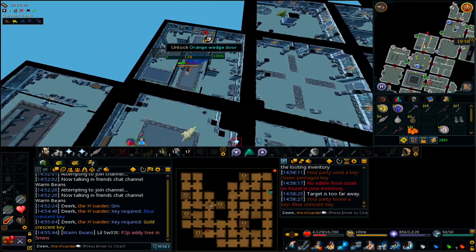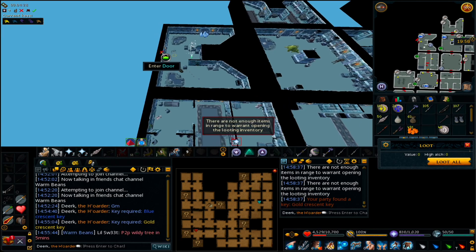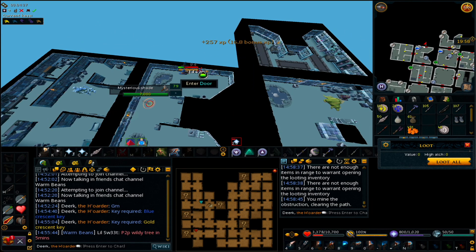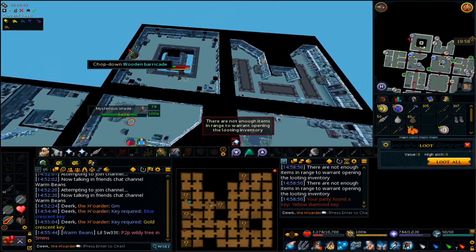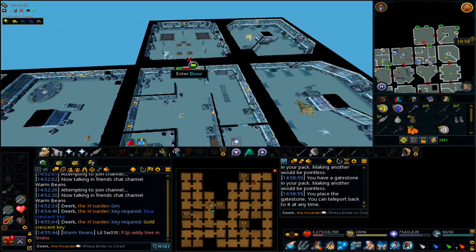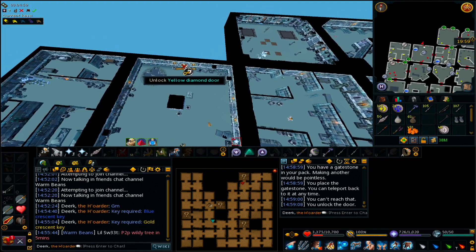Blue crest. Home key. Going home. Goldcrest key, it's south west home. Doing purple die first. Going yellow die. I'll do goldcrest then, I think bluecrest is just gapping.